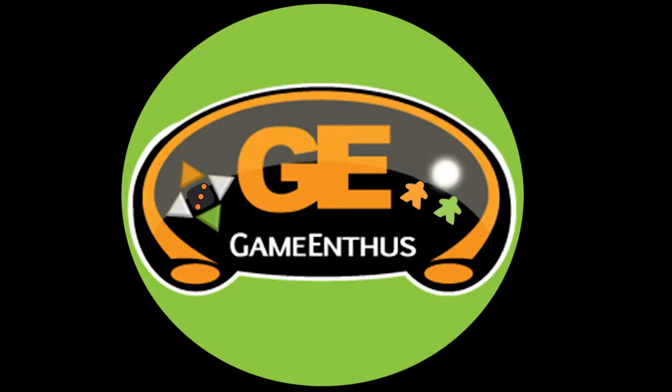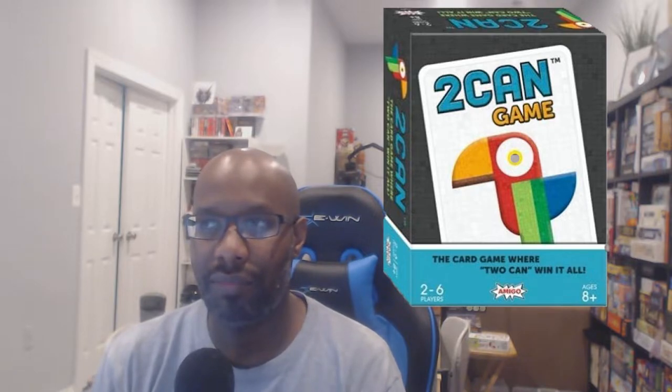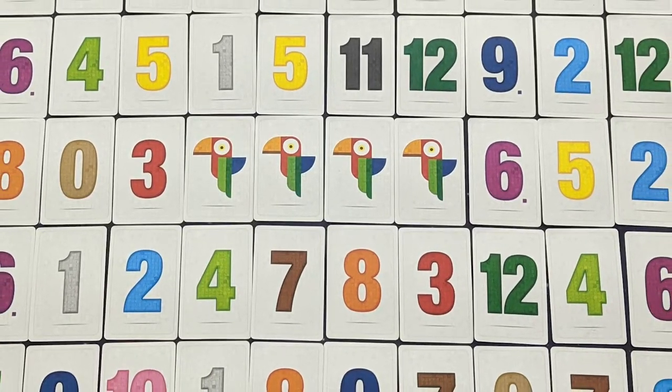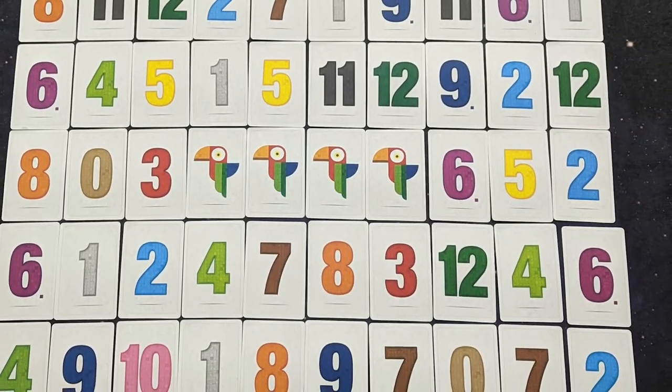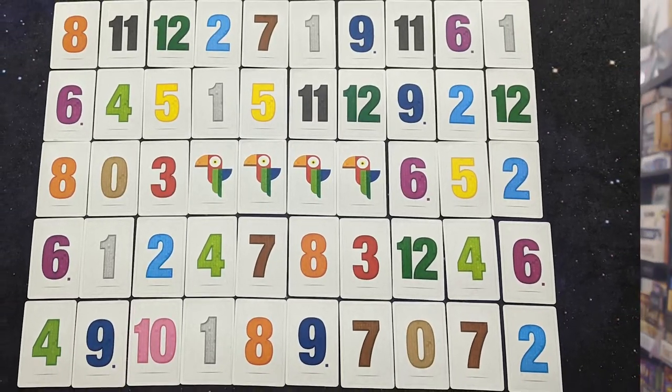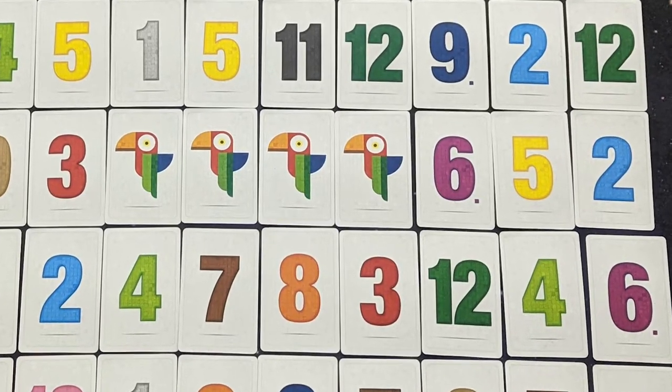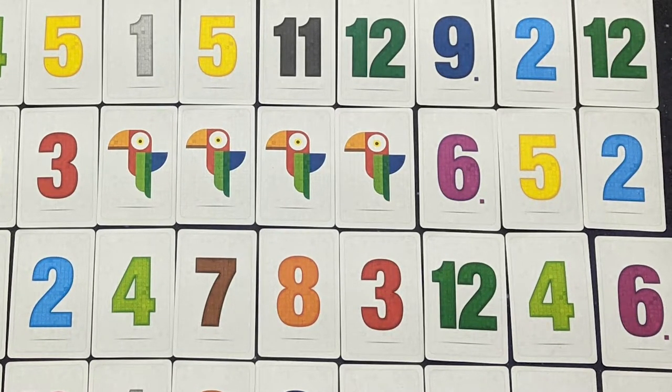Hey, it's Aaron from GameWithTools.com, and in this video I'll be checking out Toucan Game. Toucan Game is, admittedly, a children's game, but it's a push-your-luck set collection game all about numbers — and toucans that look like parrots, but they're really toucans. Toucan Game was designed by Haim Shafir and is being published, at least in the US as far as I know, by Amigo Games.